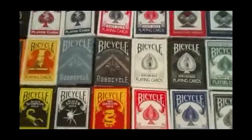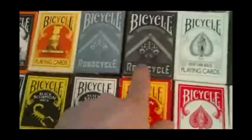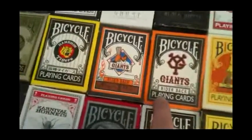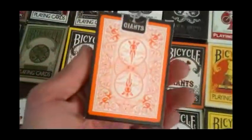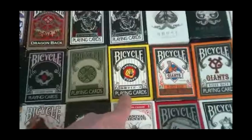Mads Eyes. The Robo Cycles in black and blue. The Bicycle Bearbrook deck. Your Murray Giants, which is an orange Rider back. And then this one — Your Murray Giants — which is a reverse orange back. Really cool. Hansen Tigers.